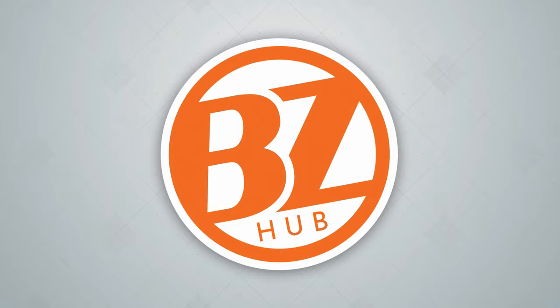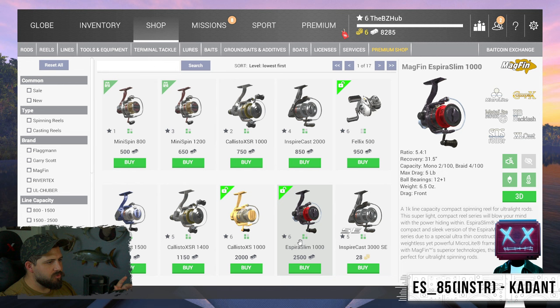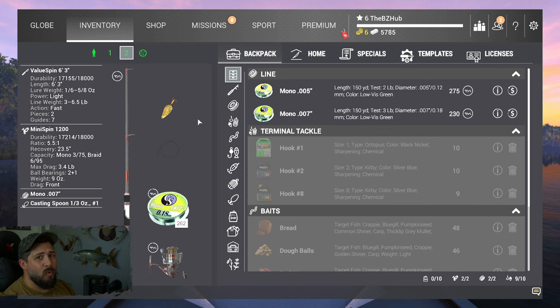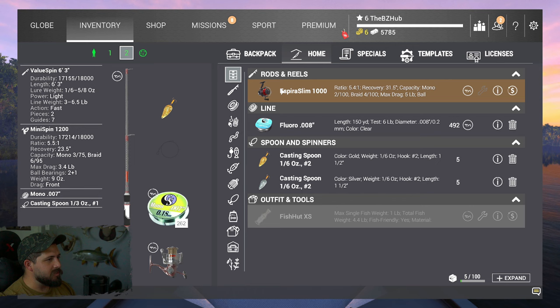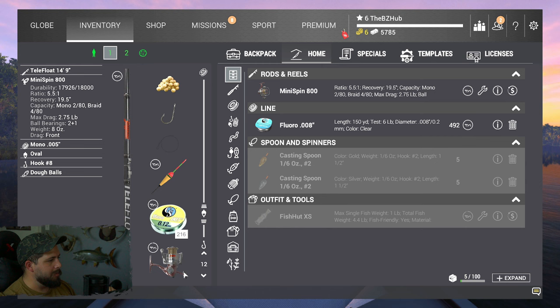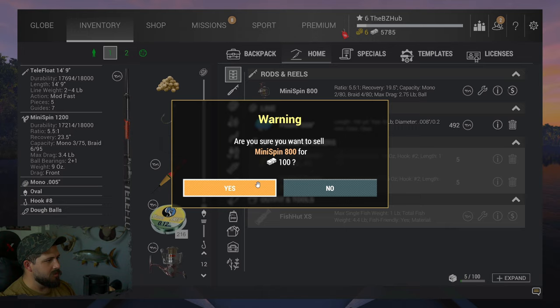At level six, besides the rod stand, the one thing I'm interested in getting is this Aspire Spin Slim 1000. We're gonna purchase that — it's a pretty big chunk. I had like 7500 and it's 2500, so quite a bit. But it is gonna help us, especially when we go to Emerald Lake. We're still gonna be able to use this setup, maybe change the rod for Emerald Lake. I'm gonna throw this 3.4 pounder onto the four pound telephoto.